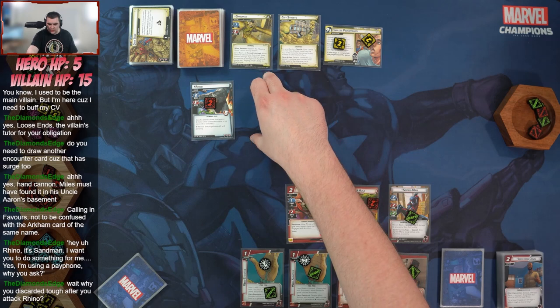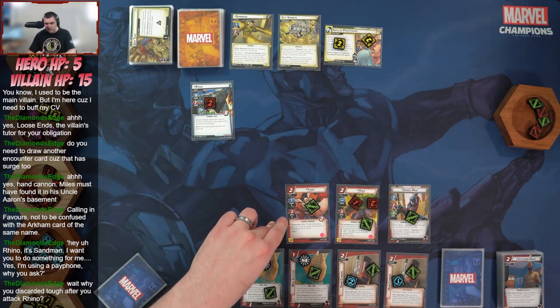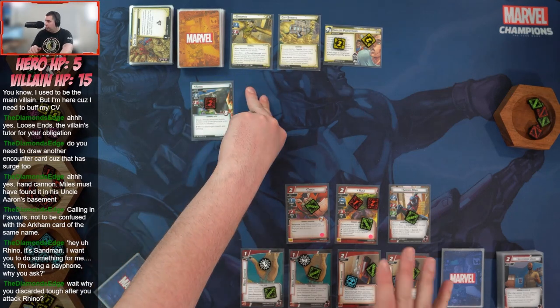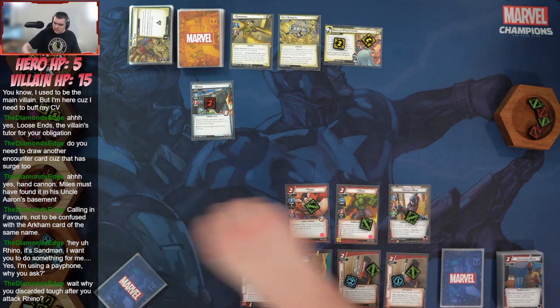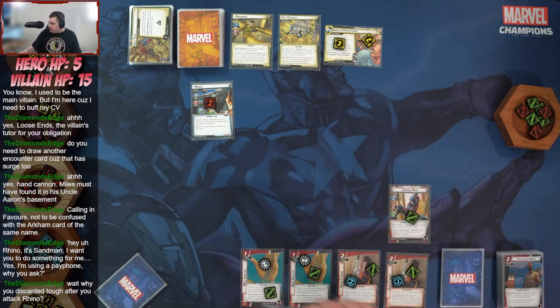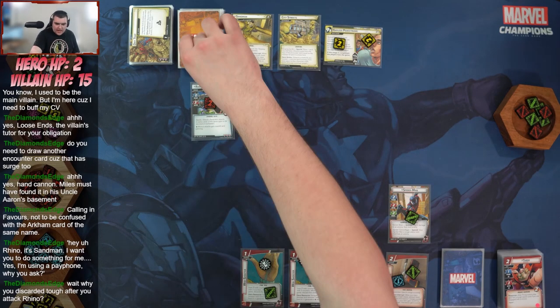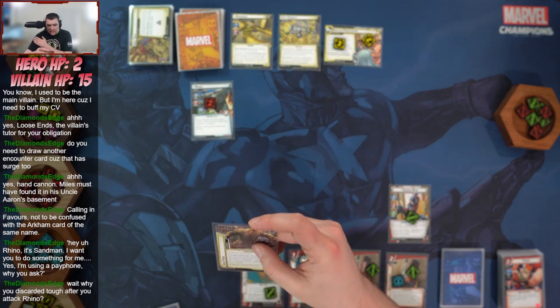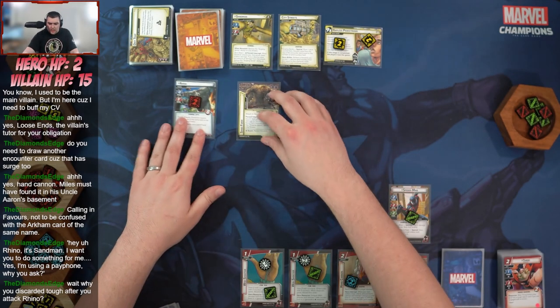The reason I did that: Sandman is dealing indirect damage, and Rhino has Piercing which would discard the tough before he even attacked. So indirect would just knock off one, and I figured it would be better to attack knowing he was dying this turn anyway. Then Rhino hits me for three and I'm down to two health. The bad card revealed: when you would deal any amount of damage to Sandman, discard Sand Form instead and resolve the Surging Sands ability on City Streets.